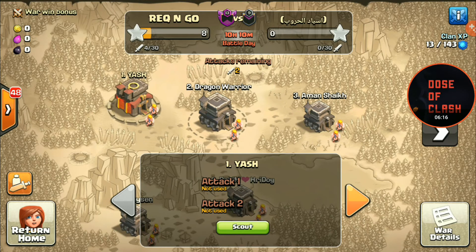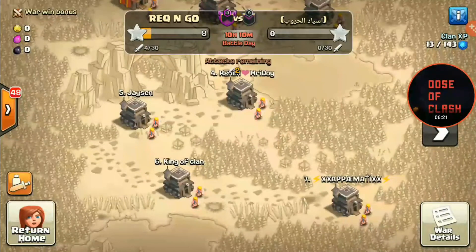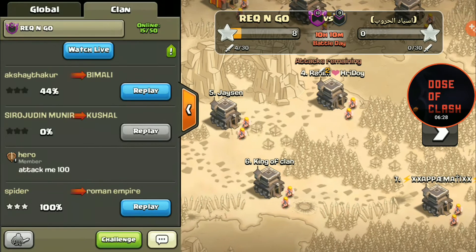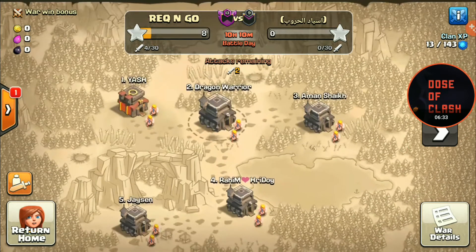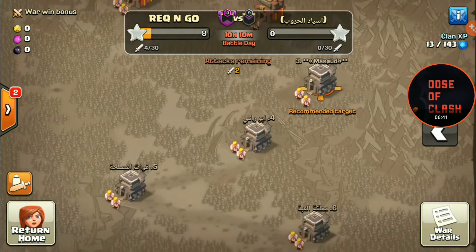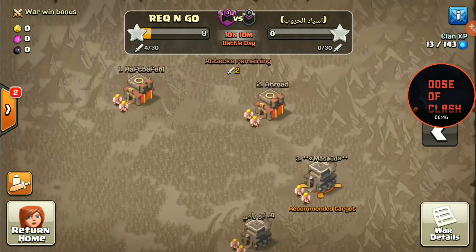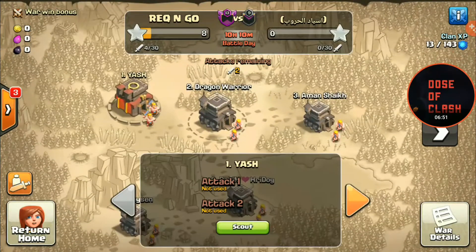These engineered wars always mess up the war for any clan. I know we are a Req and Go clan but we do war seriously. I don't know how this will turn out but the war looks really tough. We can probably three-star all the Town Hall 8s and even some lower bases, but the problem is number one and number two base.